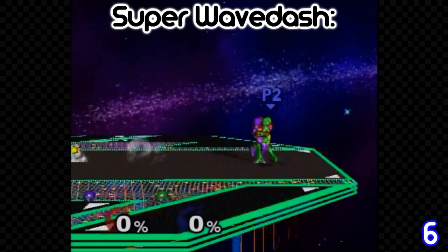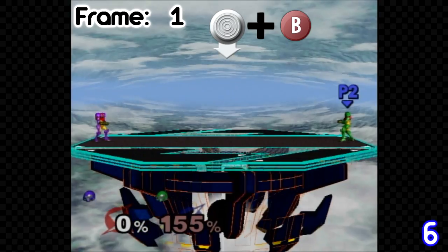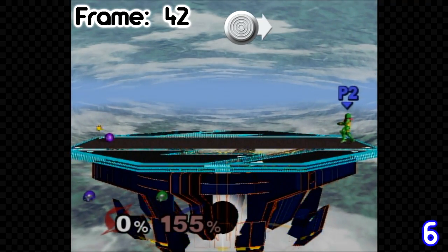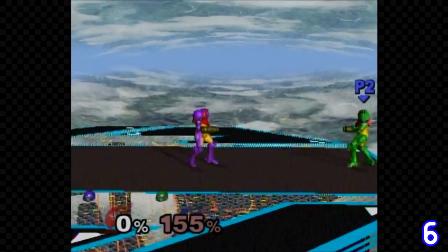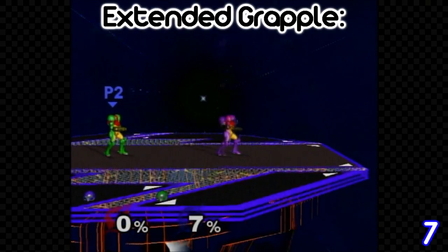Samus has a unique technique called the Super Wave Dash that involves her down special. To do this, use her down B and on frame 41 of the move, tilt your control stick in the opposite direction that she's facing. Then on frame 42, tilt it back the other way. If done correctly, you'll perform the Super Wave Dash. Samus also has an extended grapple for grabbing.